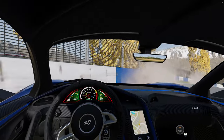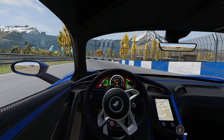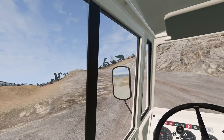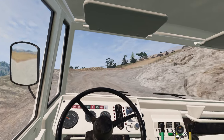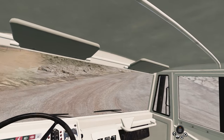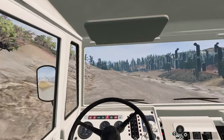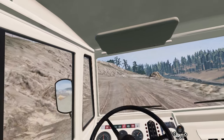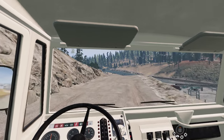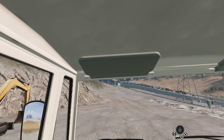BeamNG is hardly the last word in racing game visual fidelity after all. Immersion is, however, improved by the fact you can look around the cabin, tumbling down a hill or enjoying the view of the coast from up above, while navigating winding roads in an old-timer. BeamNG just becomes more involving with VR, and it emphasises the characteristics of the vehicle you are in. The new BeamNG VR mode lets you get out of the vehicle and walk around, and even mess around with cockpit switches, door handles, and more.